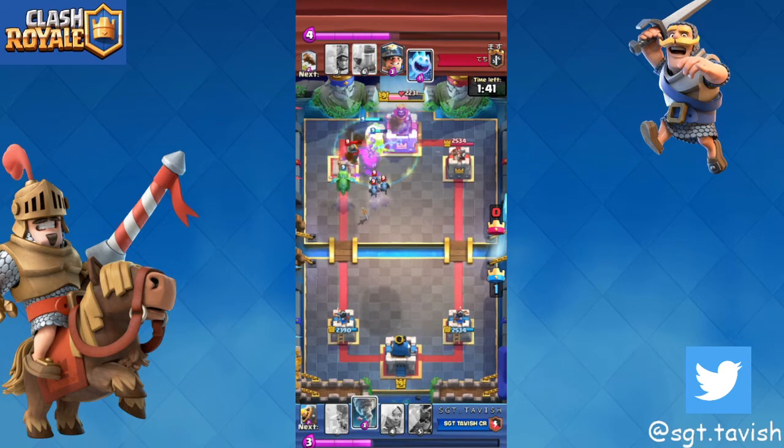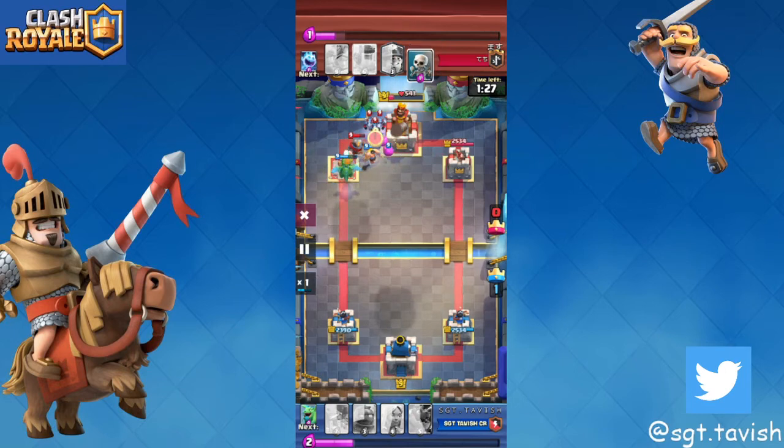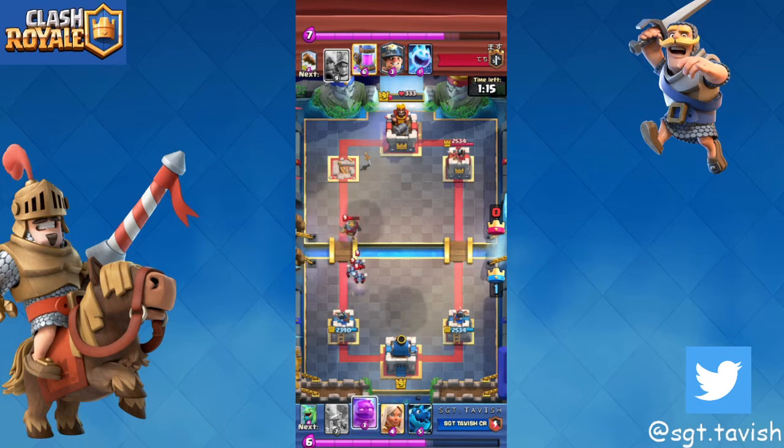I honestly thought I'd three-crown him but it doesn't work out. I played a barbarian barrel thinking it might trip the king tower but it goes towards the knight instead. His tower is going to about 300 HP. At 300 HP against three musketeers, I know the next time I go in with e-golem he's going to defend it really well, so I just want to defend both my towers.